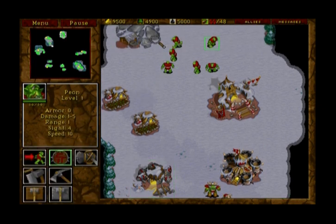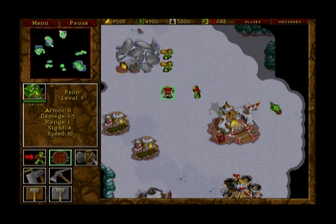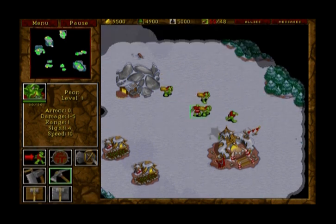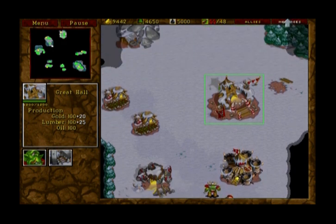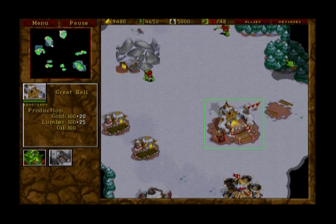I'm going to start sending some of my peons to my gold, and I'm low on farms, so I'm going to send one to make a farm and one to chop. So everything's going along well in this village right now.